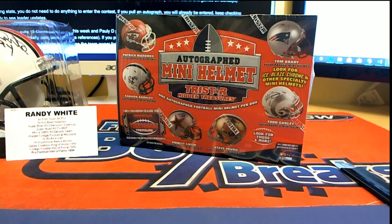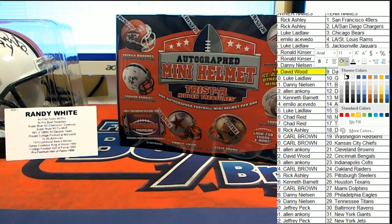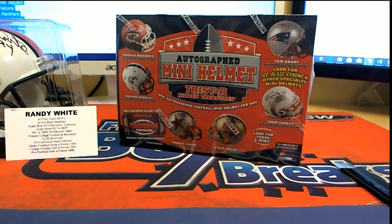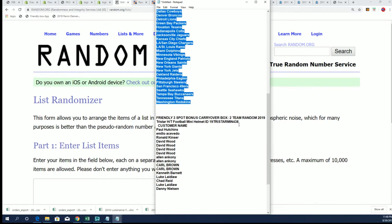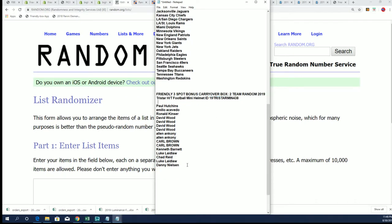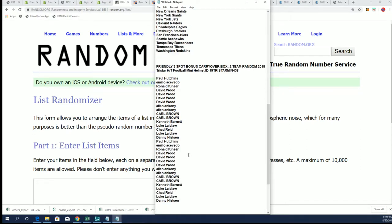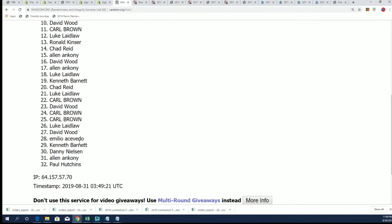Big congratulations over to David W. All right, so here is break 438 happening right now. We have our complete owner list including those that carried over. Let's start off with the owner random — seven times through to see who gets what team randomly in the next break.